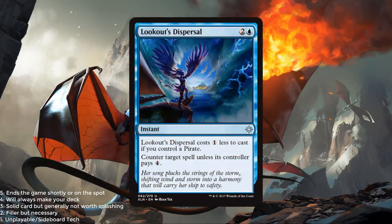Lookout's Dispersal is a blue and 2 for an instant. Costs 1 less if you control a Pirate, then counter target spell unless its controller pays 4. I like these type of cards, and especially if you can get the reduced deal of 2 mana it's going to have some blowout potential. This is maybe a 2 or a 2.5 out of 5.